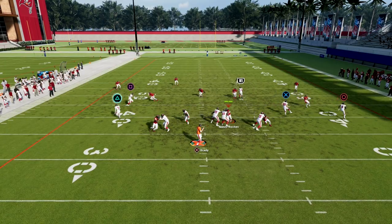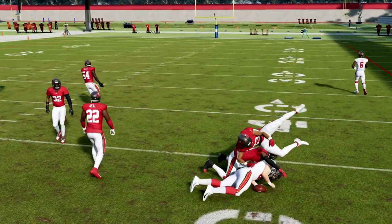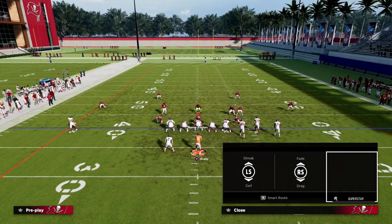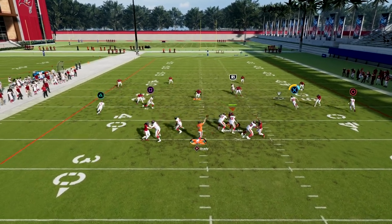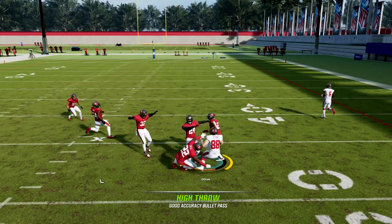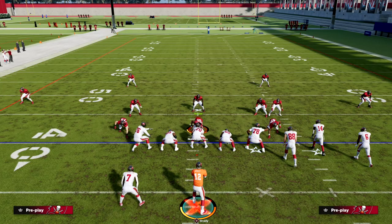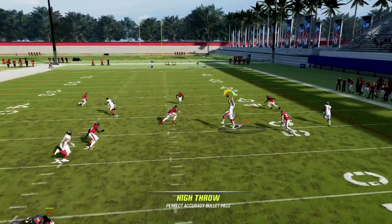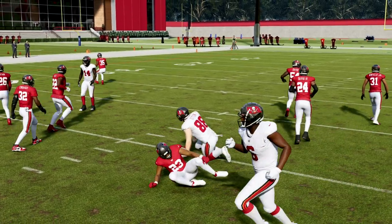If they're blitzing, we have wheels on both sides that are really effective at beating the blitz. This play is extremely versatile and can attack defenses in a variety of ways. If you want to learn more about the Gun Bunch offense, I'd encourage you to jump into our Patreon — it's only $10 to join and gets you access to all of my Madden 23 offensive and defensive ebooks. Head down to the description below and click the link. I'll see you next time.